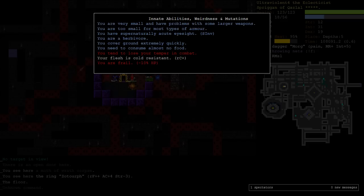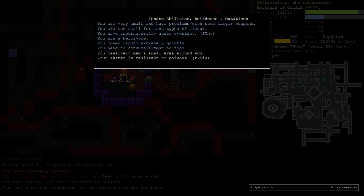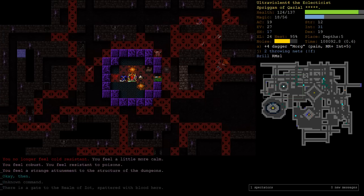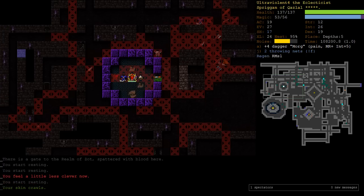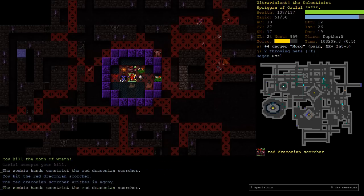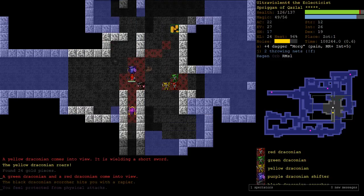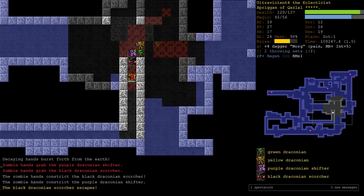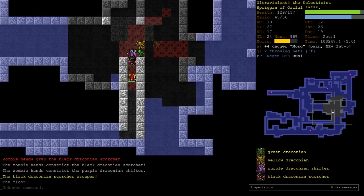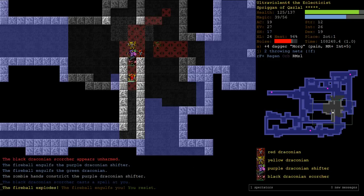He also gave us cold resistance - not worth being frail and having berserk-itis though. We got poison mutation, that's not horrible. The mutation system is too valuable to try to keep mutations. We just got blinked away into the middle. Our MR is amazing, it's full. But the blink of these Draconian Shifters ignores your MR, so it doesn't matter - it'll get you no matter what.